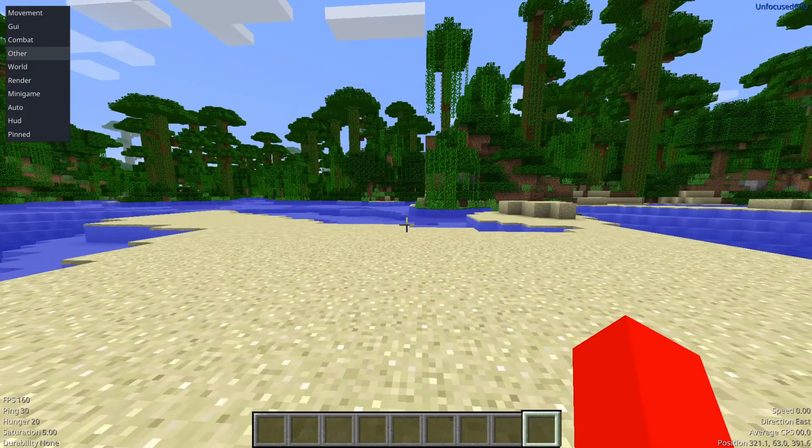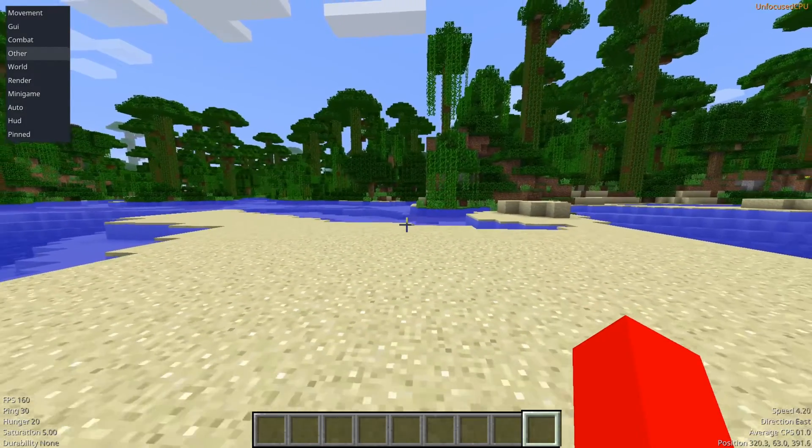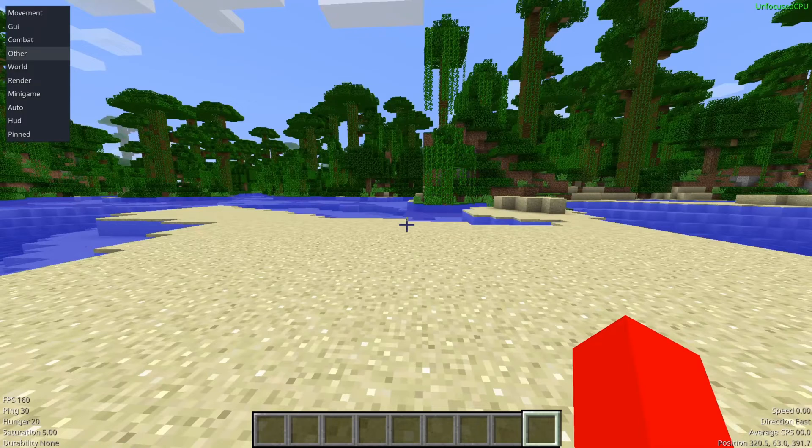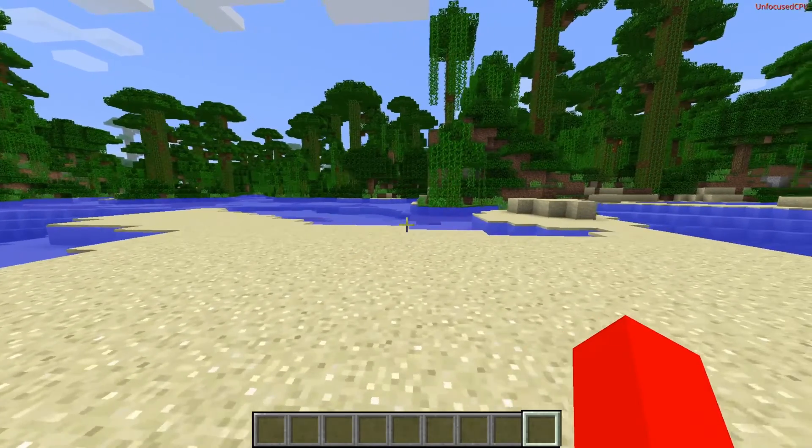In the bottom corners of our screen, we have some general information — frames, ping, speed, coordinates, all of that stuff. If we go right into here, we can turn these off if we want to. I can turn off the Tab GUI, as well as the movement info and the performance, and that will clear those things off my screen.